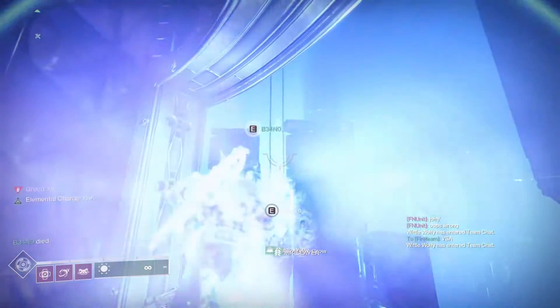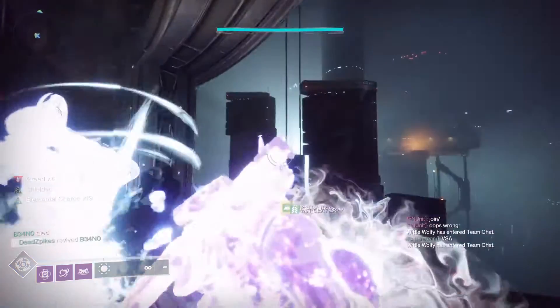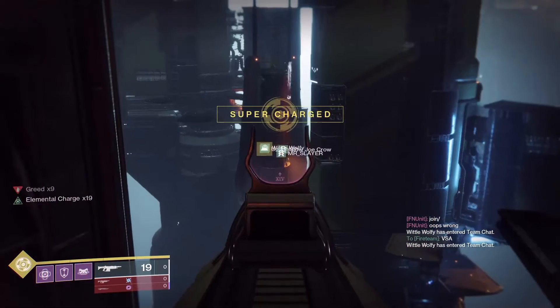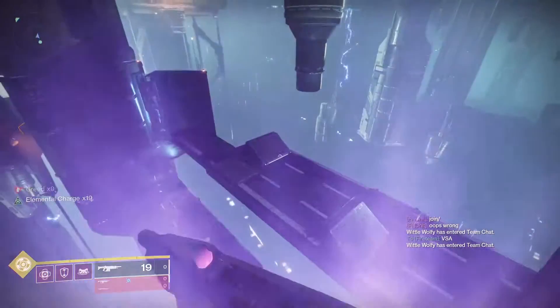I'm going to show you how to throw it from checkpoint one all the way to checkpoint two. You line up your crosshair just like this, and then just give it a nice yeet. Should be able to catch it right there — boom. And then they can put it in the checkpoint. Now we can run through this area.